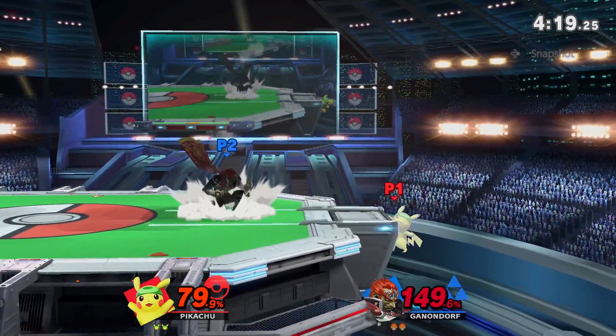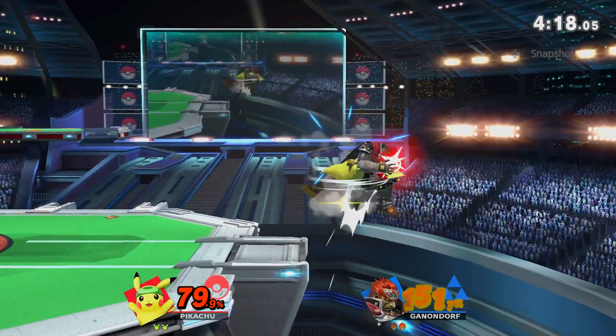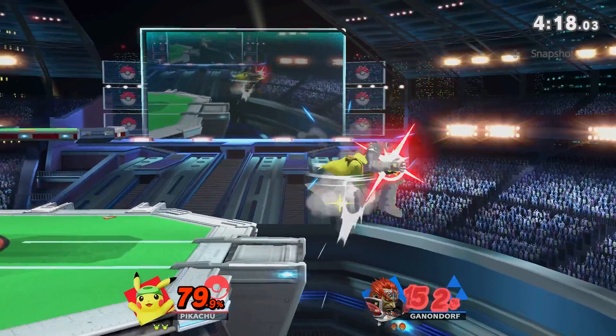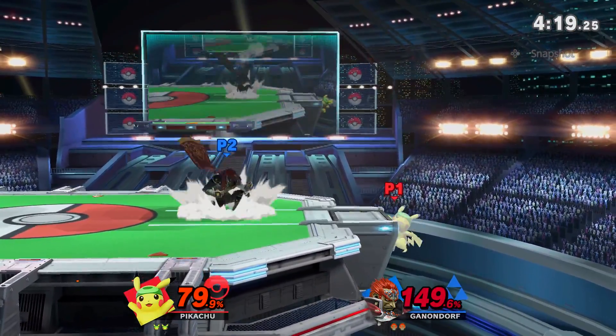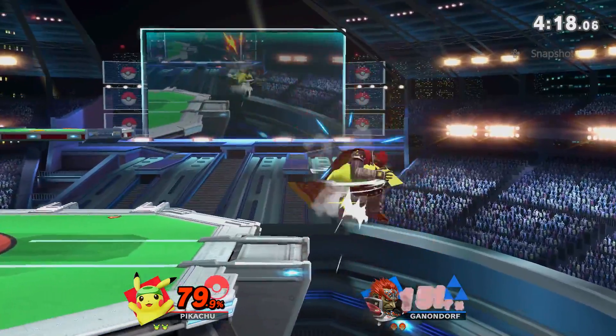I tried to bait out this Pikachu's most common ledge option — ledge drop double jump fair — by simply empty landing, and followed it by doing a nair to bait out that option. But this Pikachu was patient and got the kill off of my read.